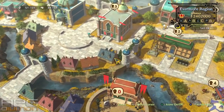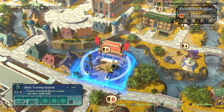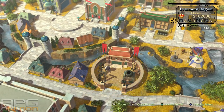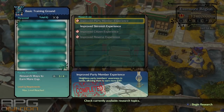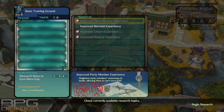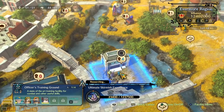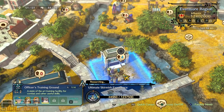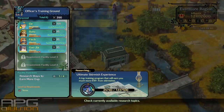The last two things you need are Basic Training Ground and Officer Training Ground. Basic Training Ground can be built when your kingdom is level 2. Here you need to research Improved Party Member Experience — others are optional. Then build Officer's Training Ground, which gives you the Ultimate Party Member Experience option, increasing experience from battling monsters even further.